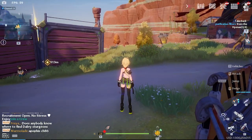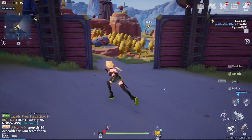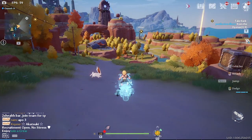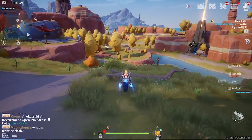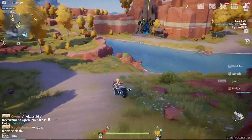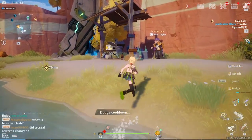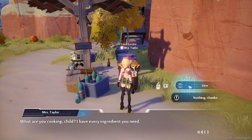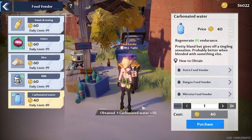First you need some items to buy the ingredients for two recipes. Go to the Ruins area. If you don't have activity points, just do one or two of the tutorials like the training dummies. Then go talk with Mrs. Taylor.